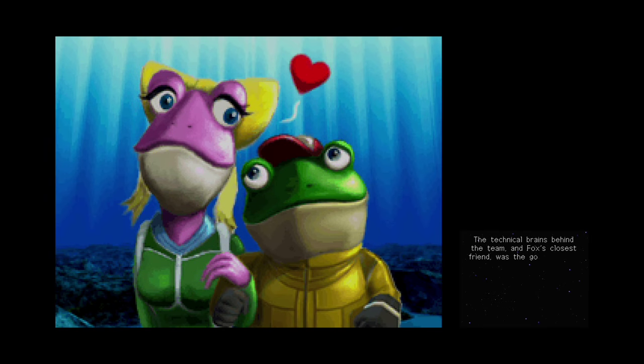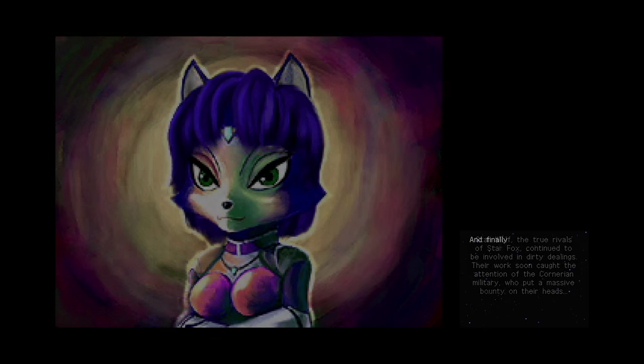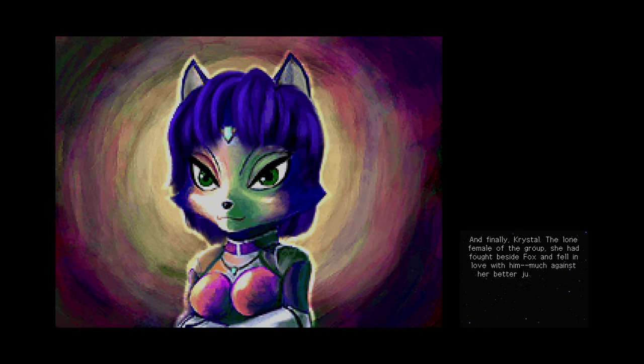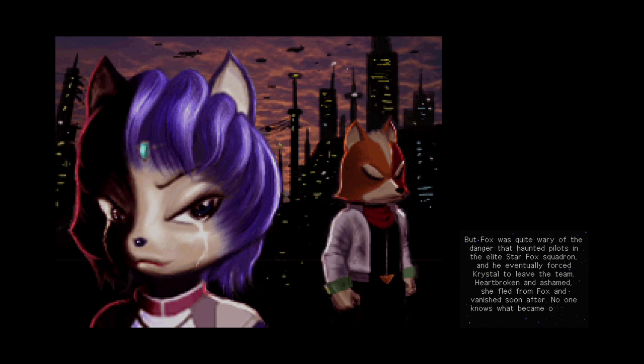The technical brains behind the team, Fox's closest friend, the good-natured Slippy Toad — Slippy met and fell in love with a girl named Amanda, and decided to leave the world of flying and start a new life with his beloved fiancée. Star Wolf, the true rivals of Star Fox, continued to be involved in dirty dealings. Their work soon caught the attention of the Cornerian military, who put a massive bounty on their heads. And finally, Crystal, the lone female of the group. She had fought alongside Fox and fell in love with him, much against her better judgment and professional concern. Her love was returned, however, and the two promised to remain together always. But Fox was quite wary of the danger that haunted pilots in the elite Star Fox squadron, and he eventually forced Crystal to leave the team. Heartbroken and in shame, she fled from Fox and vanished soon after. No one knows what became of her.